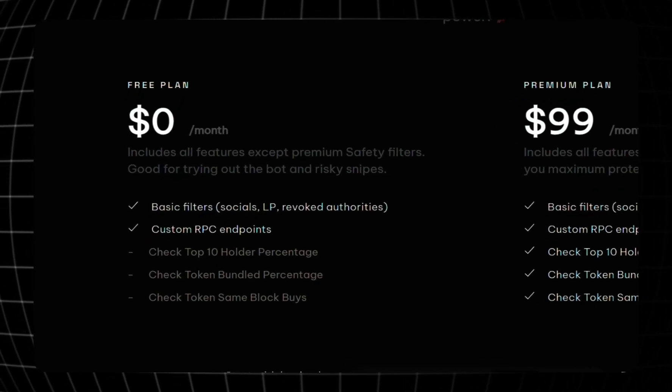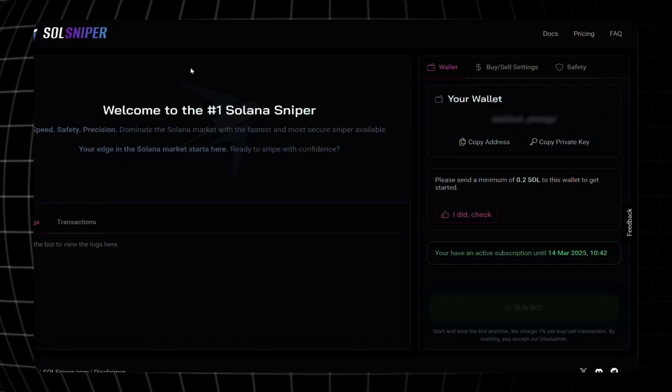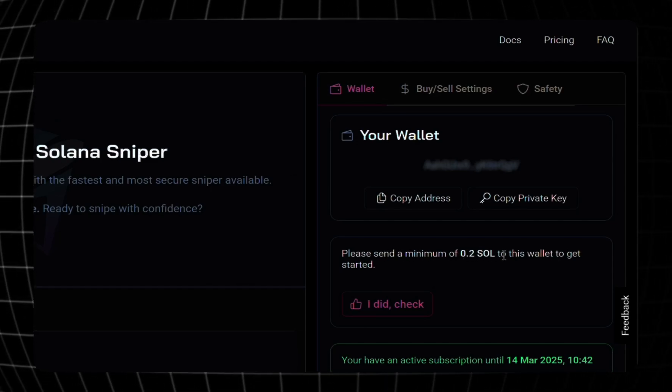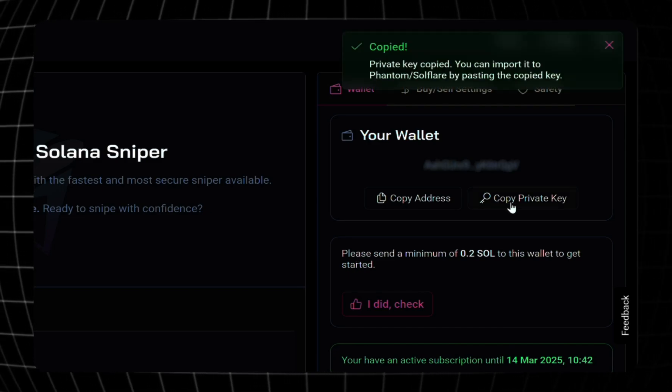The price structure is very simple — it's either the free plan or the premium plan. It says please send a minimum of 0.2 SOL to this wallet to get started. Before we do that, we're going to copy the private key.